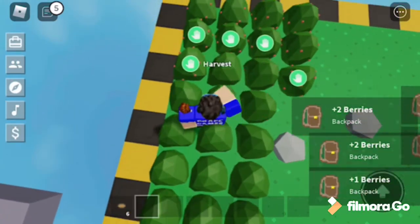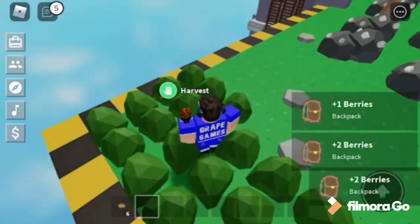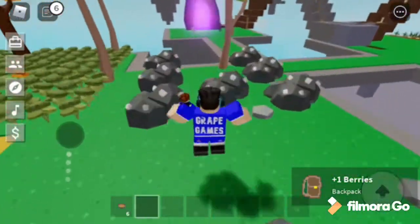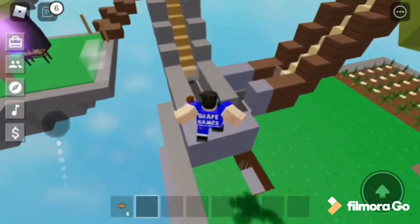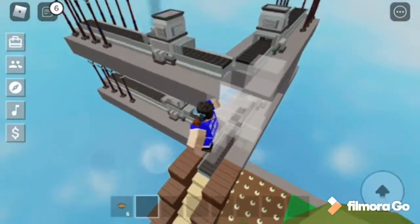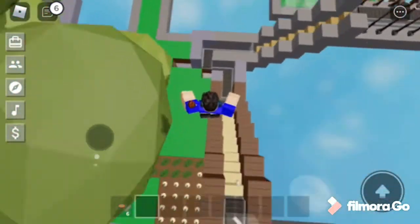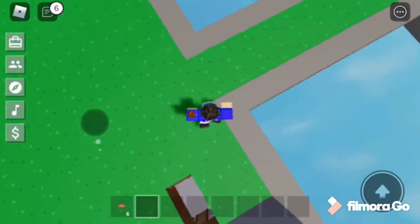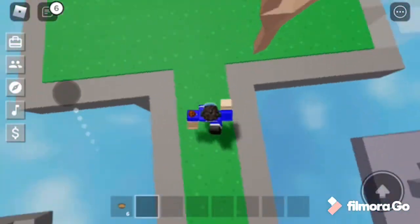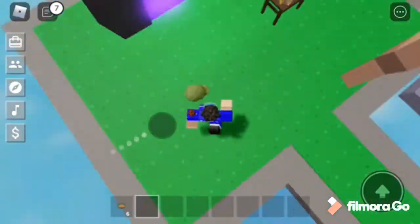If you want to complete blueprints, I kind of recommend doing the baker quest. I probably have a list on screen from easiest to hardest. In my opinion, the hardest quest is probably the adventurer, because you're going to have to keep using keys over and over again, and keys cost a lot.